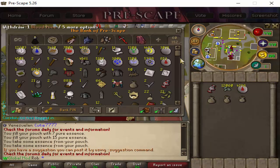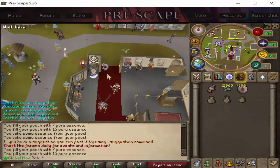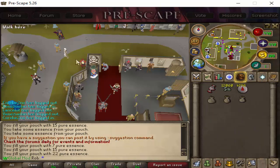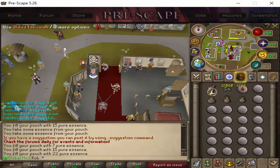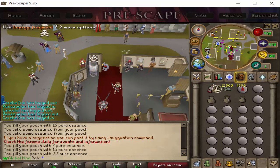go to the bank, fill up your inventory, and then just click each pouch once. Now right click your talisman, select locate — that'll bring you to the altar.